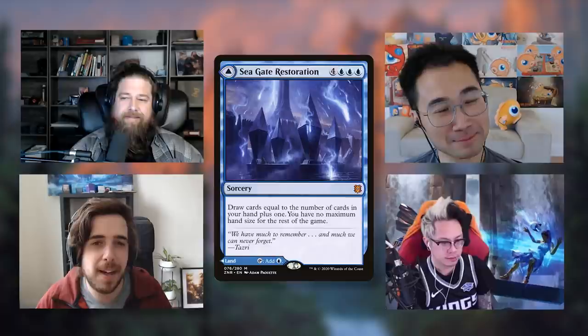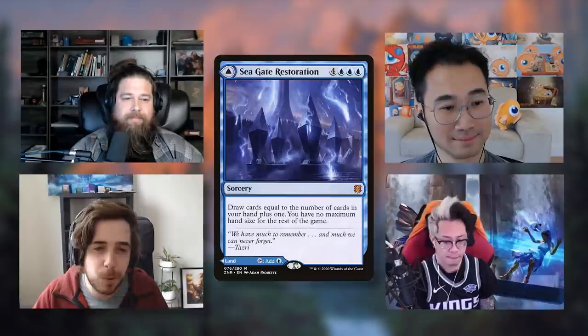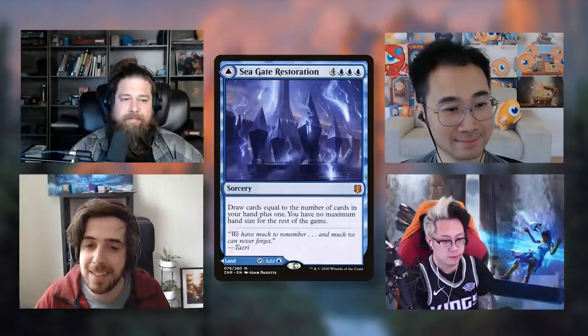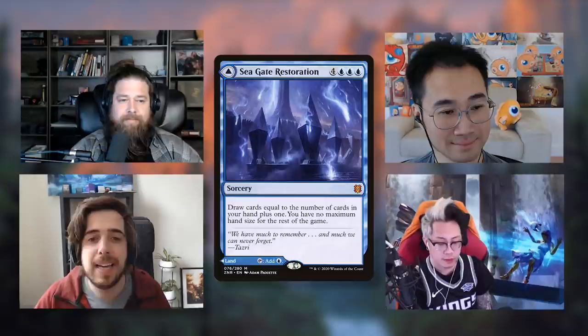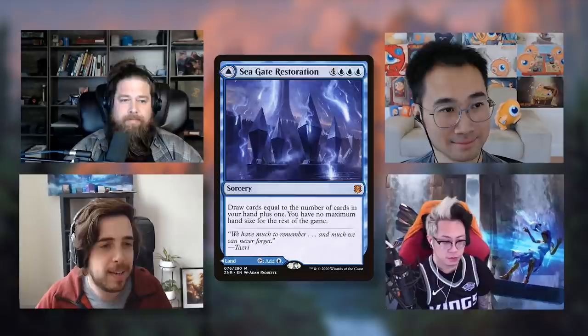We've covered all the black cards and now we're moving on to the blue cards. We're kicking things off with the mythic rare of the blue cycle: Seagate Restoration — a seven-mana sorcery costing four and triple blue. You draw cards equal to the number of cards in your hand plus one, and you have no maximum hand size for the rest of the game. As a mythic, the back land can enter untapped if you pay three life. Richard, Seth, and Tomer gave it S; Krim gave it B.